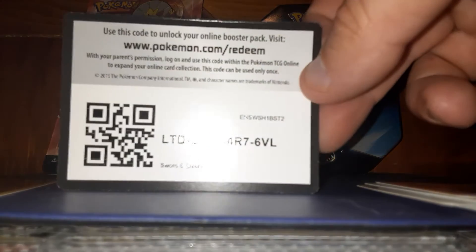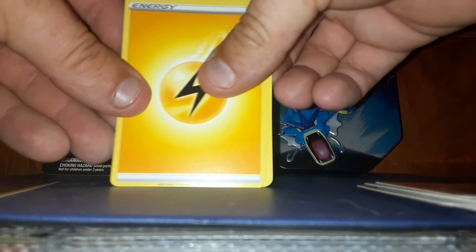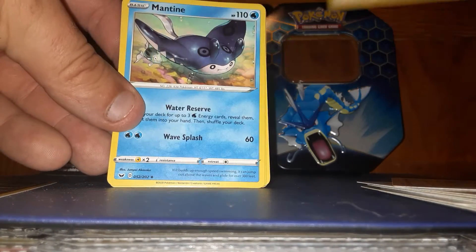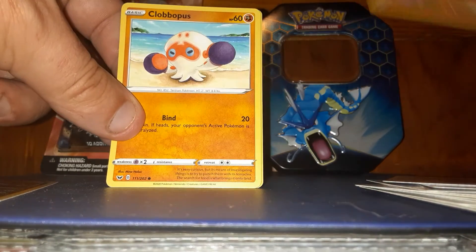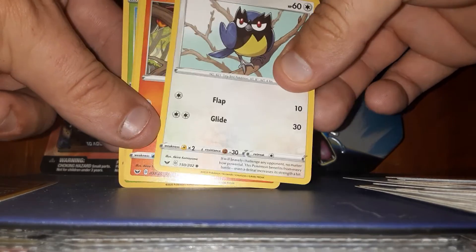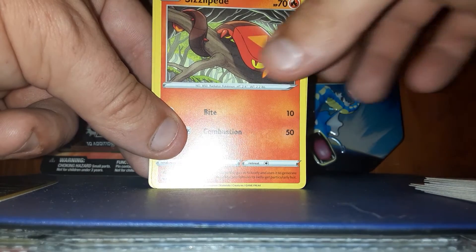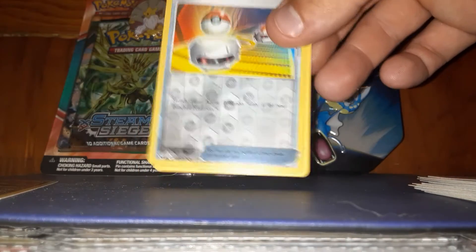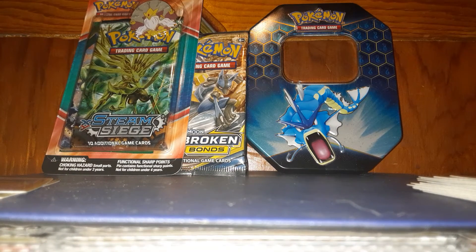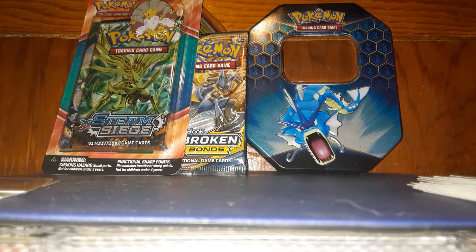Here is the code. Four to the front. Lightning, rare candy. In the Sword and Shield packs I don't have any clue. Switches in the reverse and nothing.